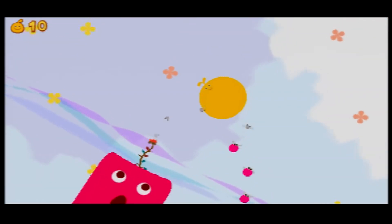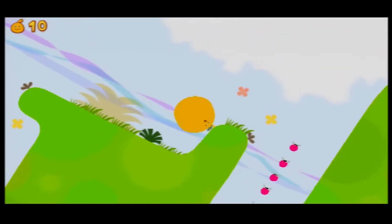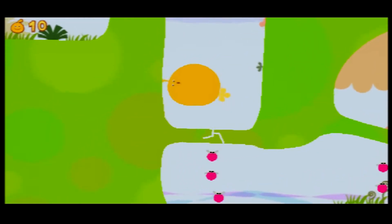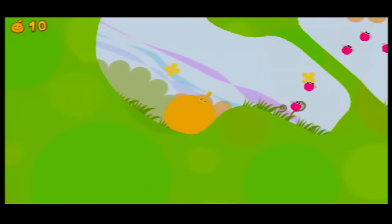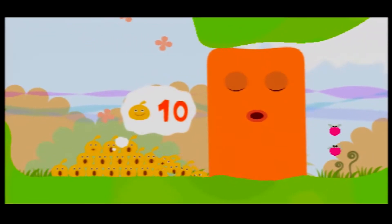What makes LocoRoco so interesting is that you don't actually control the LocoRoco, but instead control the world. By pressing the L and R buttons on the PSP, you can shift and tilt the world to get the little creatures to roll around. By pressing both buttons at the same time, you can cause them to jump.